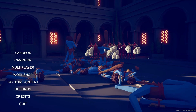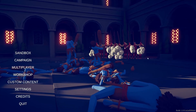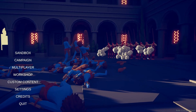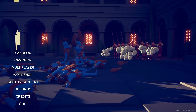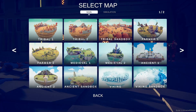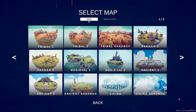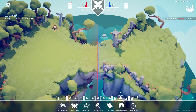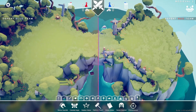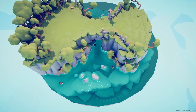Hey guys, welcome back to Totally Accurate Battle Simulator! They've fully released their game — it's not in early access anymore. It's a full release, plus it's April Fools, so they added new factions: the Good and the Evil. We'll test them later, but first we're going to play the map because you have to unlock it first.